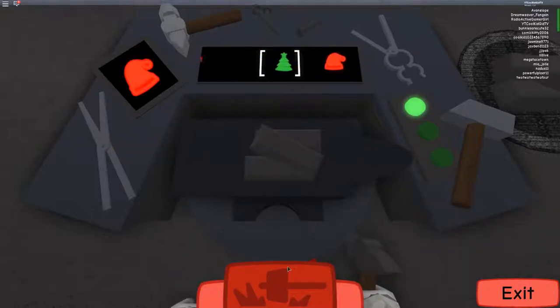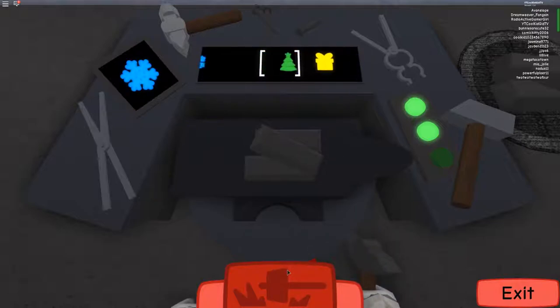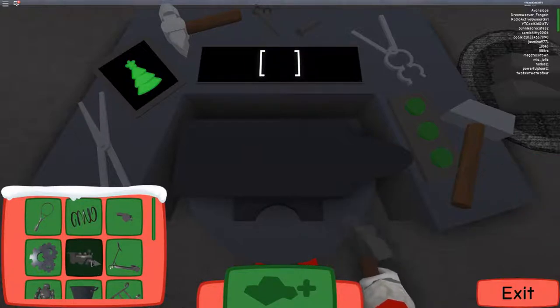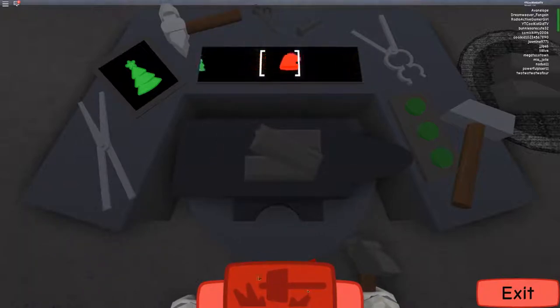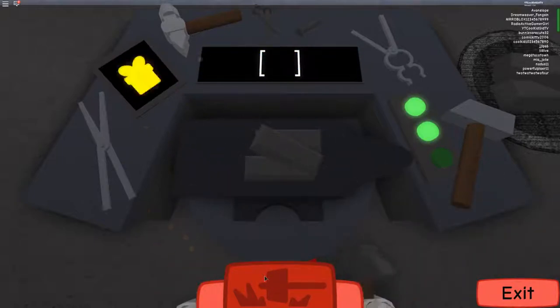Which toy am I doing? It says on the left that we need to get a blue snowflake. Did we craft this? I don't know what I'm doing right now. Yeah, yeah, we're doing good.